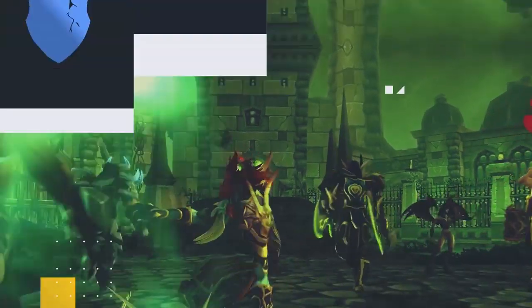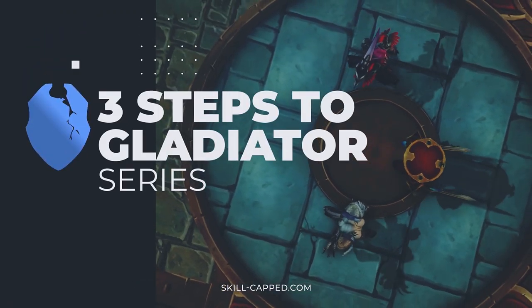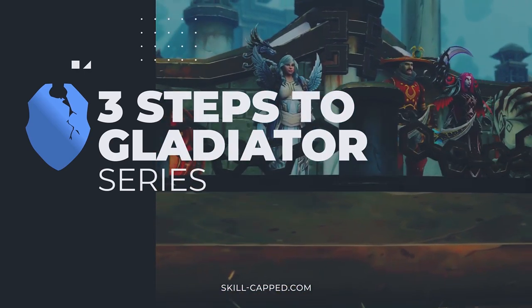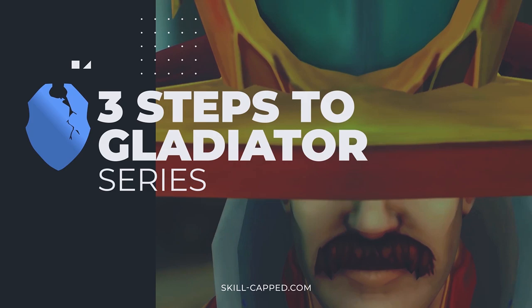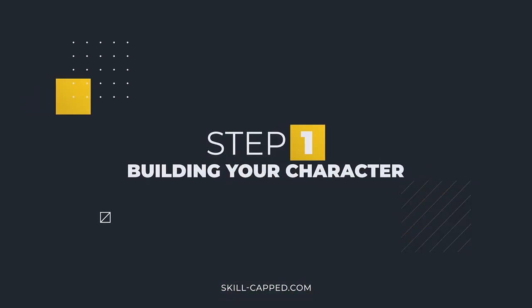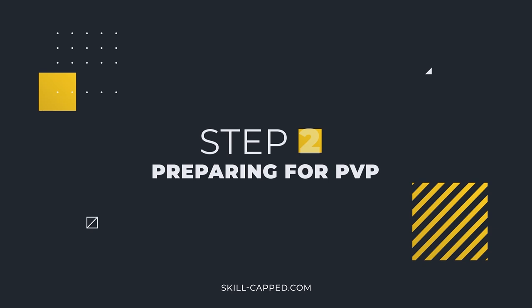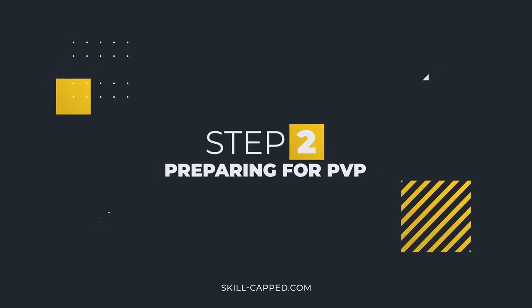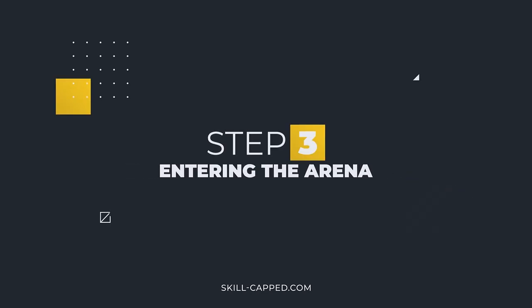Welcome to an entry in our exclusive 3 Steps to Gladiator series. We built these guides from the ground up to help players go from zero to gladiator, even on a spec they've never played before. Step 1 covers building your character and is essentially everything you need to get started once you hit level 120 on your class of choice. Step 2 builds upon that by preparing you for two of the most important skills to have in arena. Finally, Step 3 walks you through how to get the best results when entering the arena.